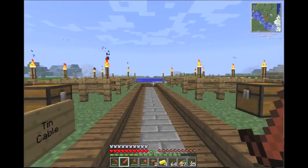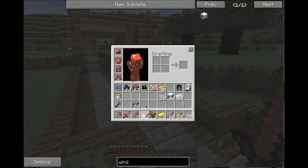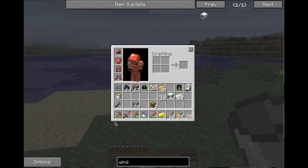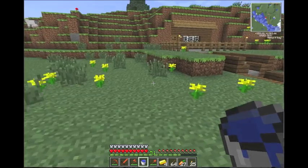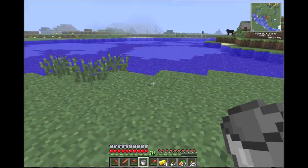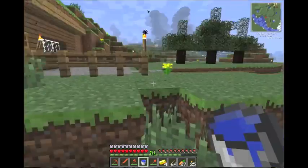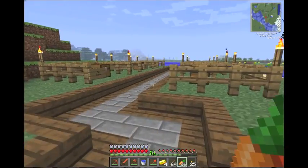First of all, for the water mills you're going to need water. I recommend a renewable water source - I'm sure everyone knows how to do that, but just in case I'm going to do one real quick. I switched over to the bronze equipment and bronze tools so I'm all armored out. I'm going to show you how to make a renewable water source right here because we're going to need a ton of water.